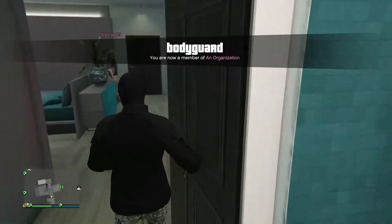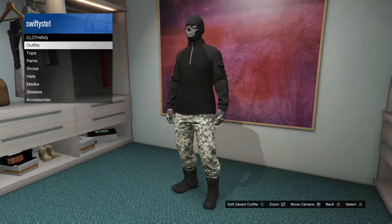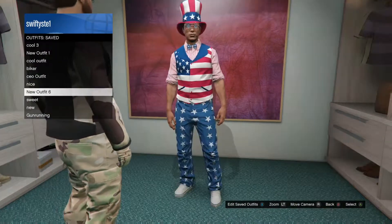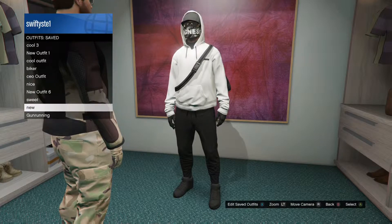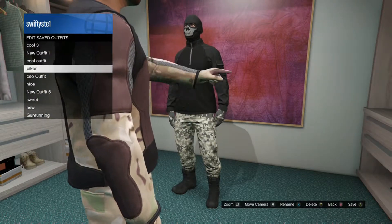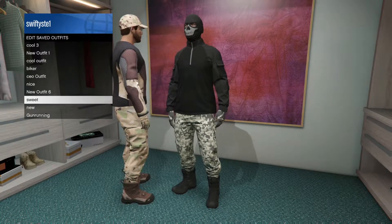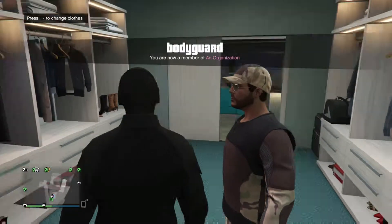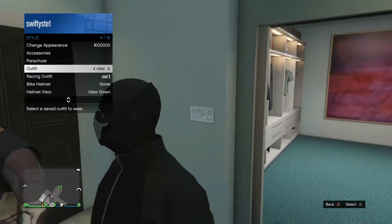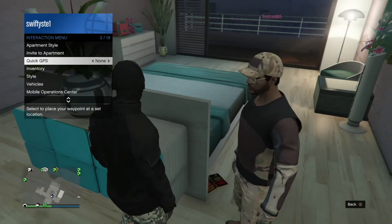Leave the association and there you go — you have the CEO outfit. It's simply easy. Just remember: be at the shower, choose the outfit you want, ask your friend to send you an invite, accept it, and press right on the D-pad at the very same time. If you do it perfectly you will receive the outfit. It is sometimes hit and miss, but you will get it.